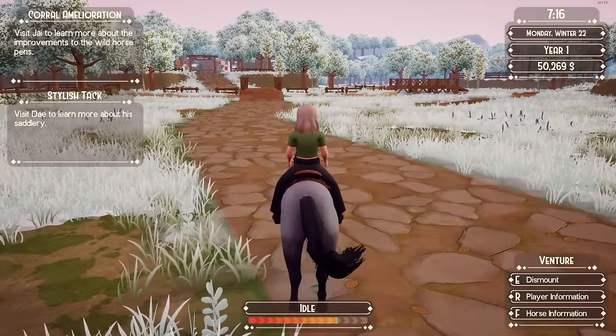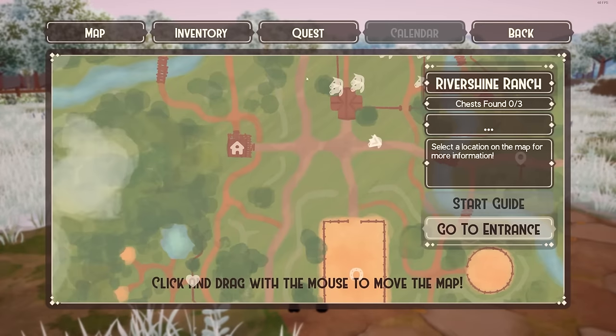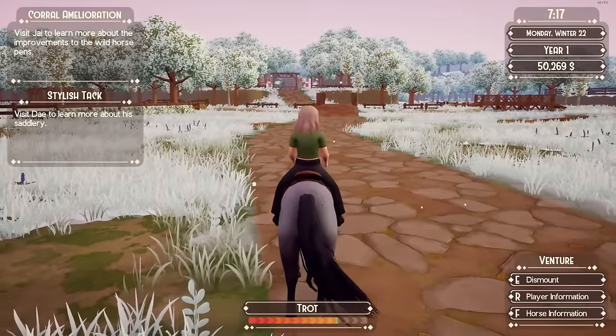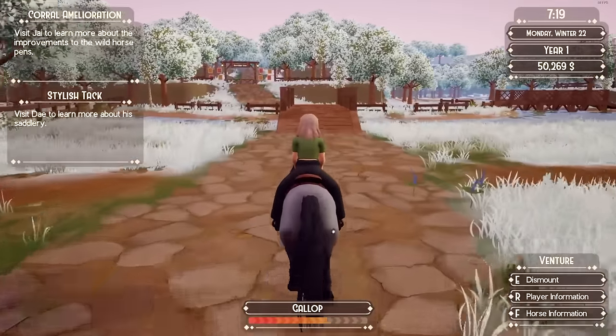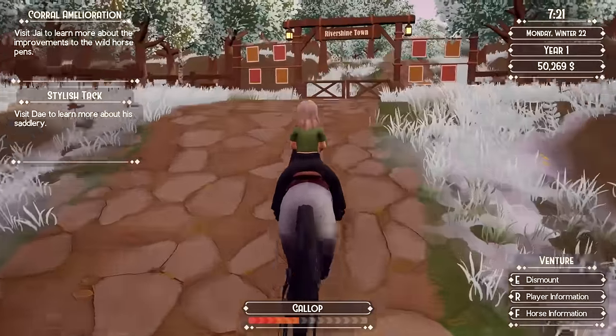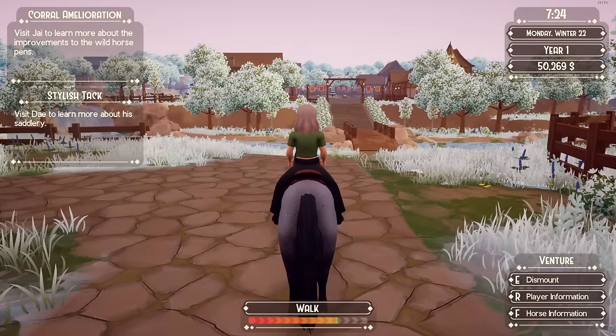Oh, I just remembered another thing they added — I haven't seen it yet. So if you're not familiar with this game, you can go to these statues. After you do so many races they get up to 100%, and you can take a horse to the statue and upgrade one of their stats. Before you'd have to run all the way to the statue to check it every single time, which was a big pain. Now there's an interface so you don't have to worry about running all the way there to check them.